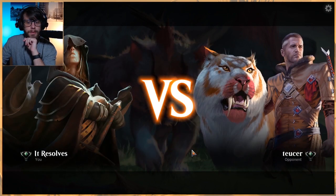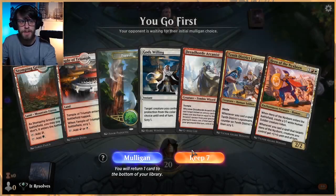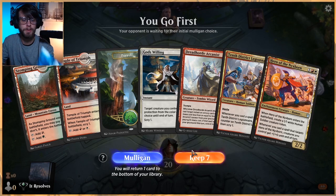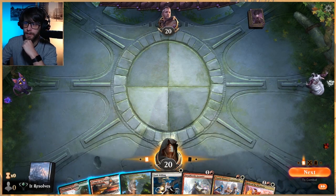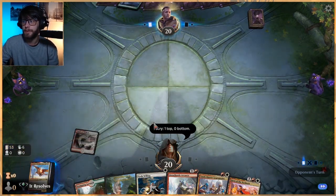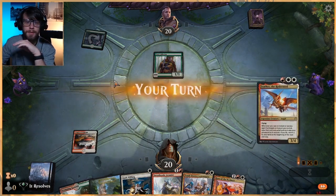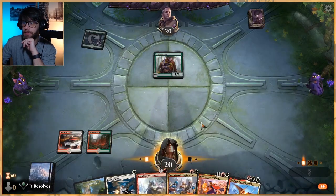Some exciting news, guys — the rest of the basic land cycle is on its way. As I've mentioned in the last couple of videos, the islands are for sale — that's the front, that's the back, it's just our logo. These are available for you right now in the It Resolves store. Yes, we do finally have a store, which is exciting. We don't have the second white, but that's a very good card to have. The islands are the only ones available currently, but we will have more very soon.